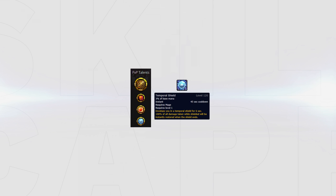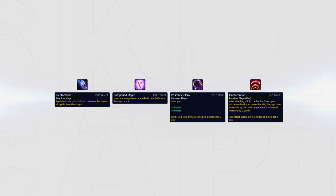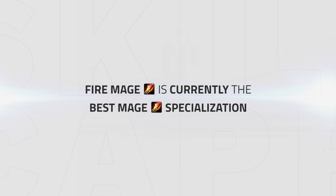It's always nice to have a defensive option; in most cases take Temporal Shield. It's also worth mentioning that Kleptomania, Dampened Magic, Prismatic Cloak, and even Flame Cannon are all options that can be considered in certain matchups and situations. Fire mage is currently the best mage specialization.